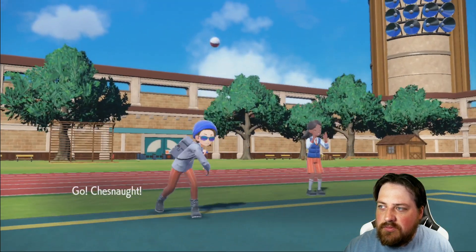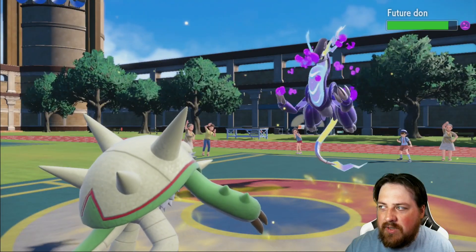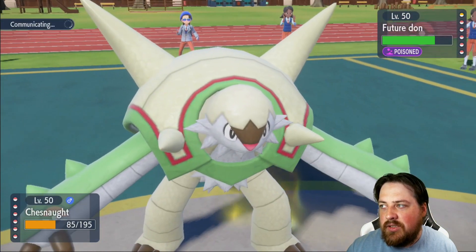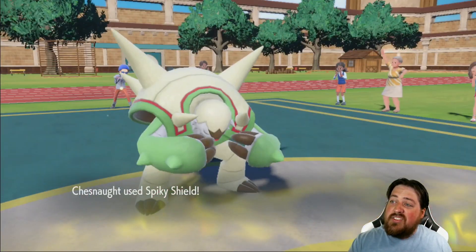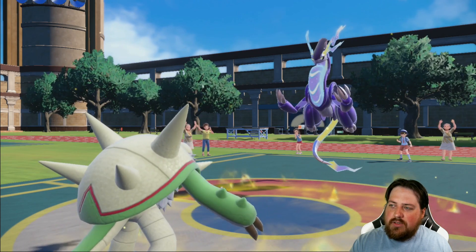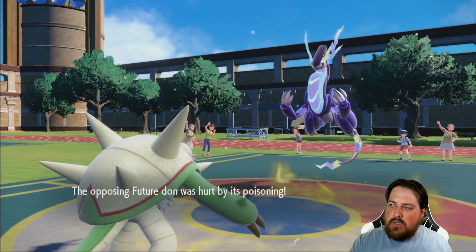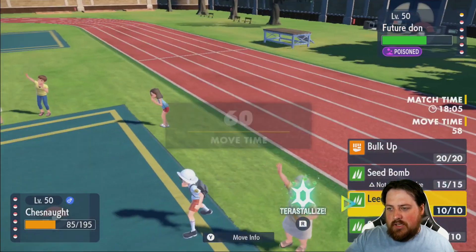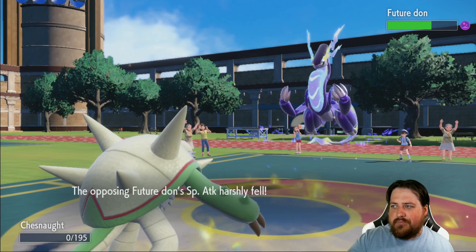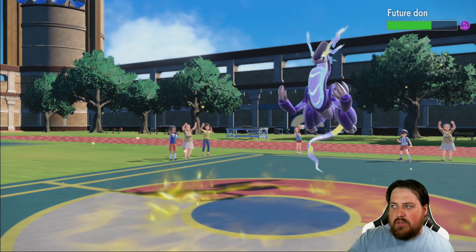Getting some health back with Leech Seed, maybe. Ooh, Thunder — that's terrible. We do have Spiky Shield, which is nice. So above all, I should get a little bit of health back. A Draco Meteor — I don't have anything that could tank that, unfortunately. I'll throw a Leech Seed. I think we go down here. But we do see a stat drop on Myridon.